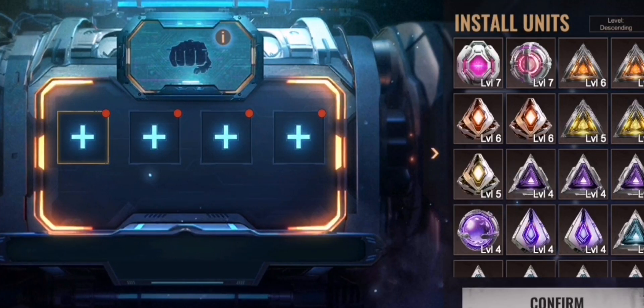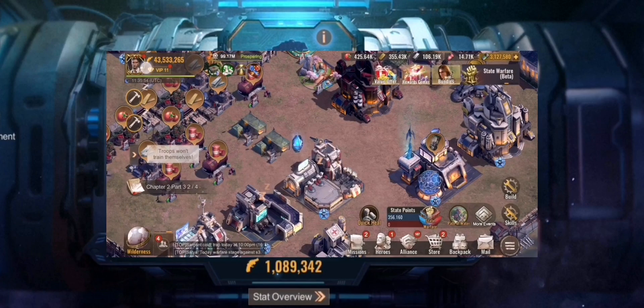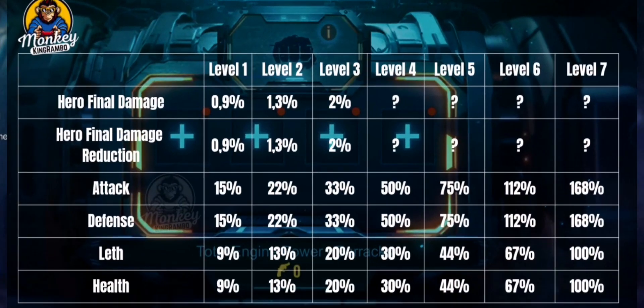The total energy cost shows as zero and this adds a lot — around 1 million stats straight to my infantry. In the stat overview, for hero final damage I only have them at level three since they're very rare. Troop attack and troop defense max stats at level seven are 168, and lethality and health top out at 100%.